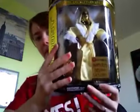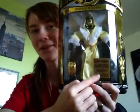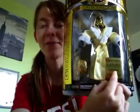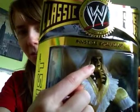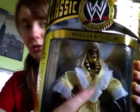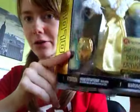On the side you have Goldust in all his glory, and Goldust up this side too. You have the gold Ringside Exclusive label up here, and this Shattered Dreams Exclusive — I can read it backwards in the video — Shattered Dreams Exclusive. You have the Goldust figure itself which has his wig, his beautiful face paint, his robe, and his normal Goldust lycra underneath. It also comes with this beautiful gold Intercontinental belt.